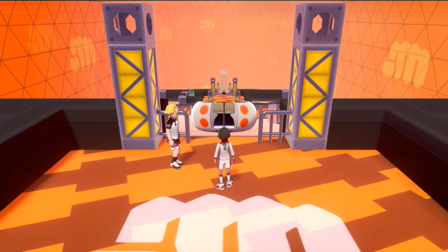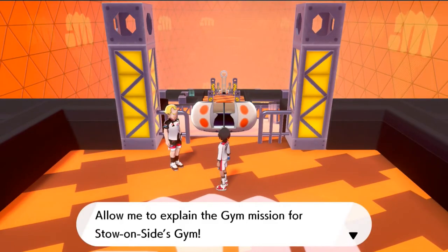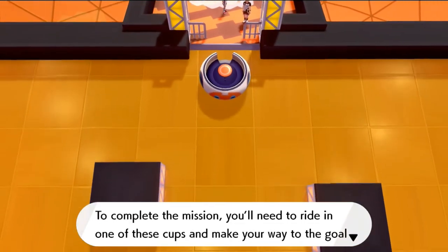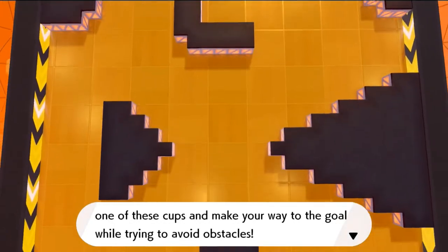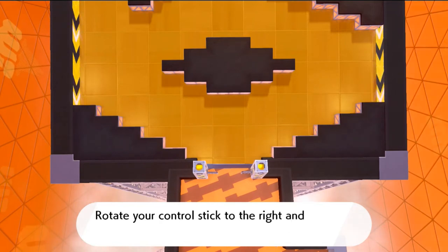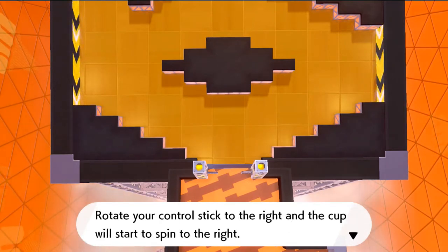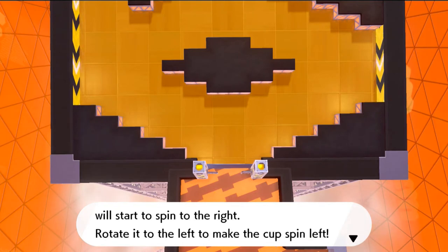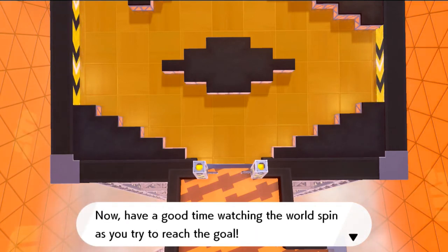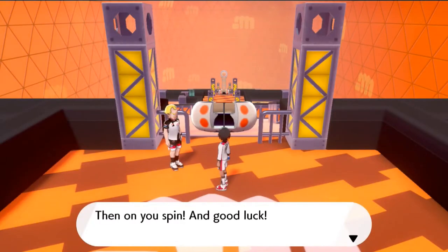Let's go ahead and talk to this guy — he says: 'Allow me to explain the gym mission. For Stow-on-Side Gym, to complete the mission you'll need to ride in one of these cups and make your way to the goal while trying to avoid the obstacles. Rotate your control stick to the right and the cup will spin right; rotate it to the left and the cup will spin left. If you hit a wall, rotate the stick as quick as you can to get yourself out of the sticky situation.'